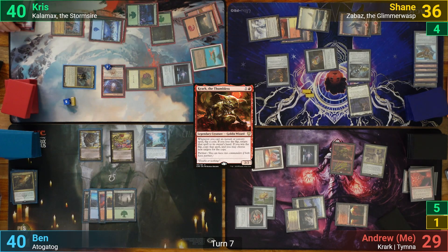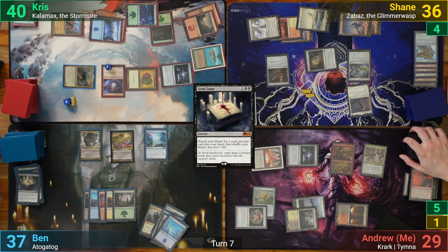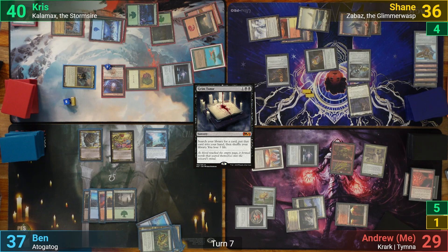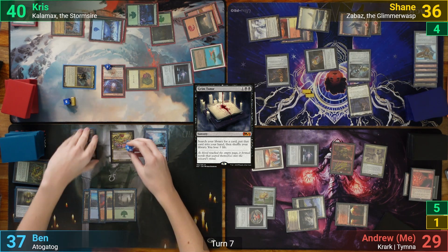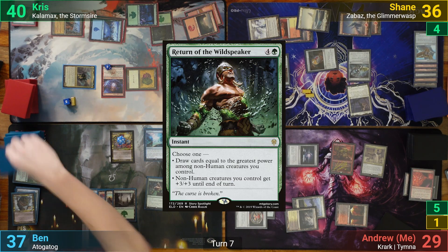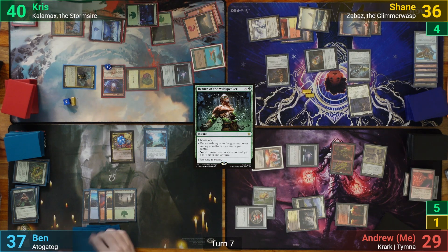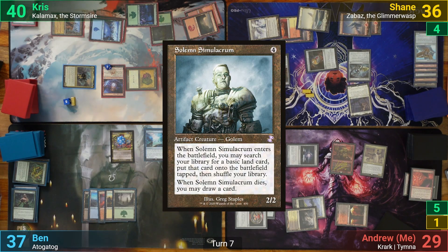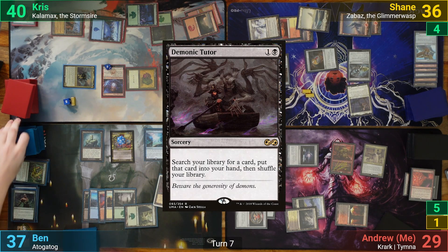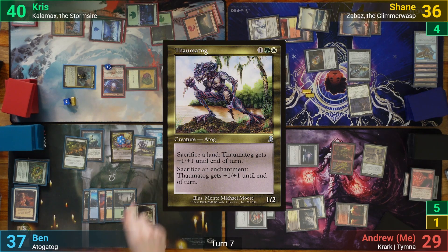Ben draws and casts Grim Tutor in his main phase for free from his hand, losing some life to tutor for a card. Ben then discards cards to Psychotog, pumping it, and exiles more cards from his graveyard to make it a 12/13 once all is said and done. Ben then sacrifices the Psychotog to Atogatog, making it an 18/18. Ben then casts for free from his hand Return of the Wildspeaker, picking the mode to draw cards. Ben gets to draw 18 cards, and one of them is a Solemn Simulacrum, which comes in and finds him a tapped Forest. He then casts a Demonic Tutor and goes to find a Prismatic Omen again. We then see a Thaumatog hitting the stack and then the field.